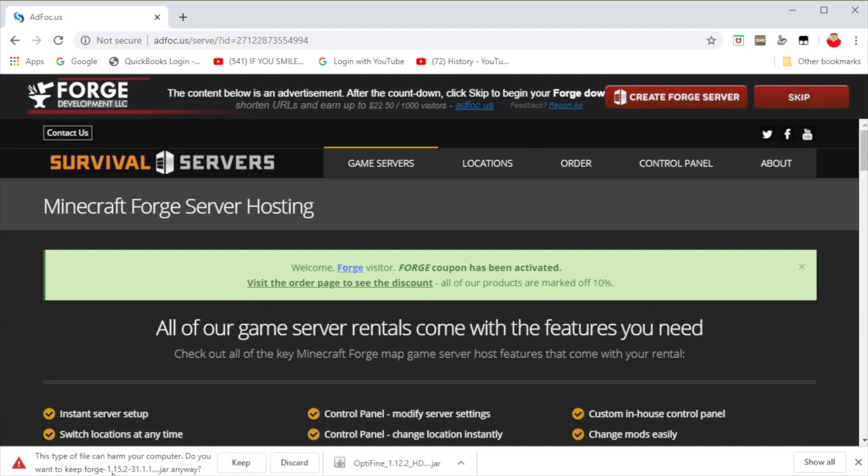It's not a harmful file, by the way. It's just saying that — every file you download on the internet, even a video from your Google Drive, everything says it's a harmful file. So don't be concerned that it has a virus or something. It's not. It still says not secure up here, but it is secure — ask anyone. So if I just click Keep, we're good. And I'll show you what you guys need to do next.